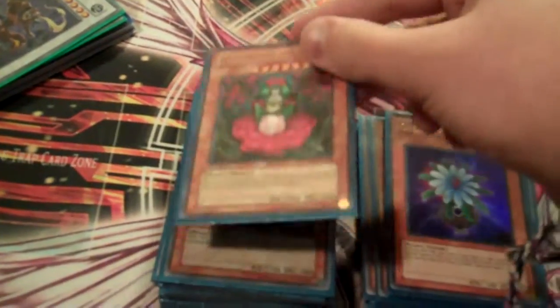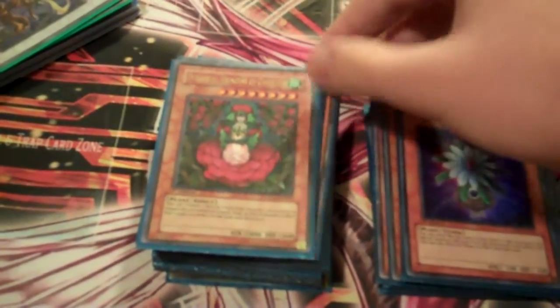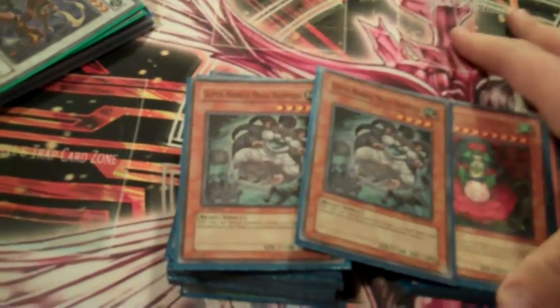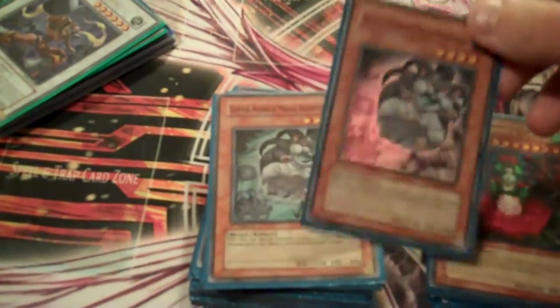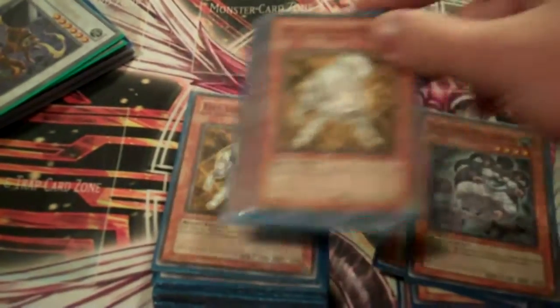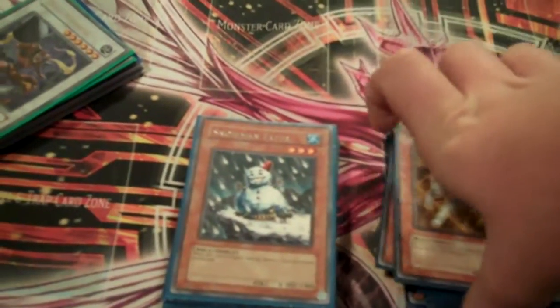Titanial — I hate this card, but you have to be running it. I can't stand it. I always draw it, and every time I bring it out it just gets Bottomless, but whatever. I'm still running two Hamsters. A lot of people don't like it, but one of the best plays I think opening with this deck is a Hamster and a Kaius — set Hamster, they attack, search your Ryko, set your Ryko. Next turn flip Ryko, kill a back row, and then tribute for Kaius. It's just good plays. Three Ryko, the Lightsworn — he's pretty much your out to everything because I don't run MST, and there's no Heavy Storm anymore, so he's good.